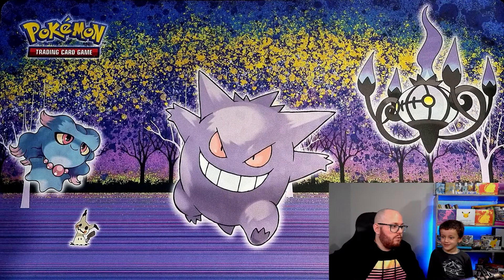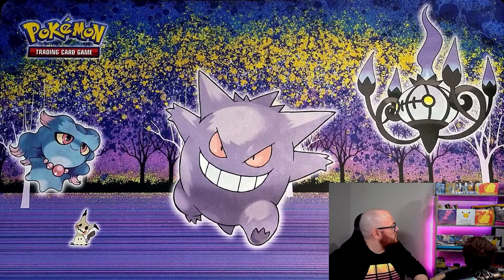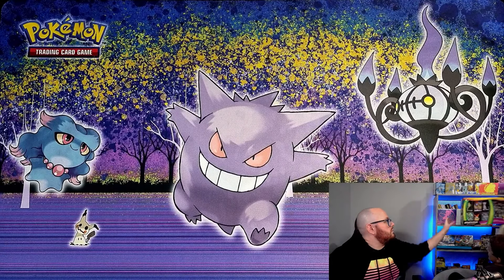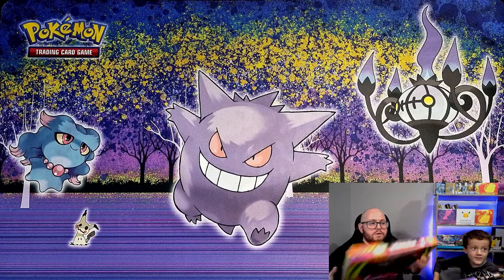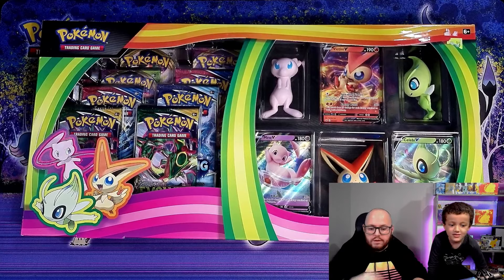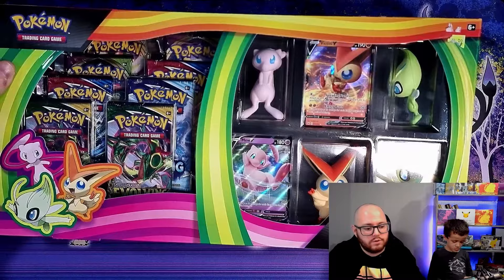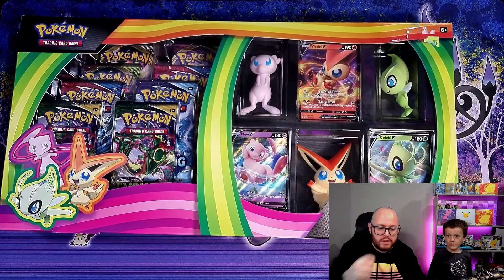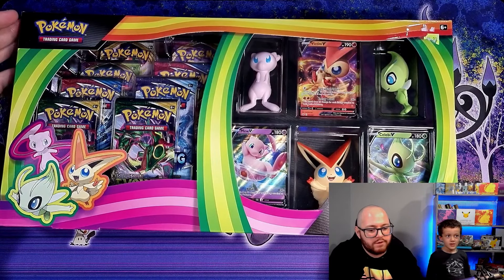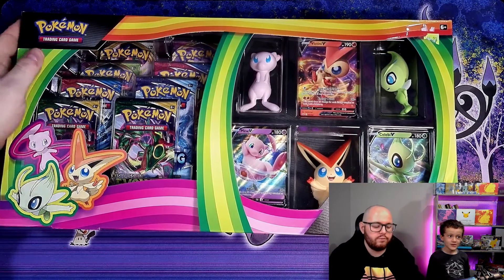So that's unfortunate, but we do have some other cool packs to open so let's get into it! Alright, what are we gonna open first? I think the mythical squishy collection — can you pull that down? Awesome, let's take a look at this. It is super big! We were able to pick this up on special the other day at a little store in the mall. It comes with three promo cards: Mew, Victini, and Celebi V.